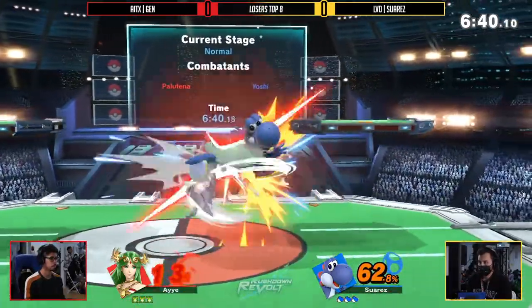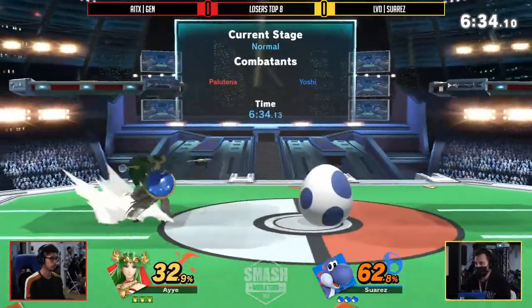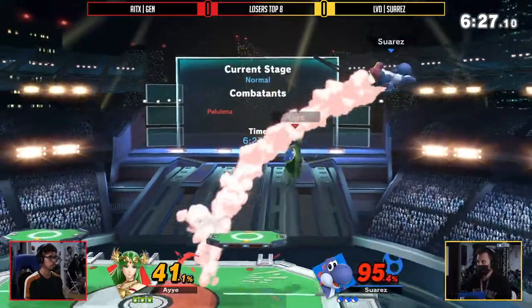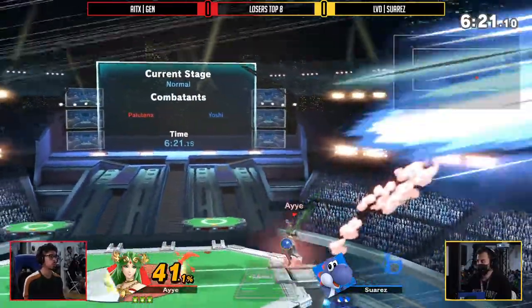Suarez trying to find a battle here. Nice starting off with the back air, and up to — oh my gosh, the jab lock? Just barely missing that. Suarez looking, both players start looking really crisp to start off this game. That's how they both have to play — it's going to be like a 2-3 touch stock on both ends, because they both put in a lot of damage and excellent stage control with each combo that they get.